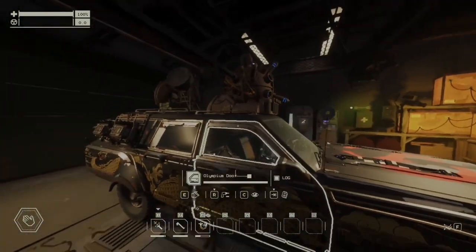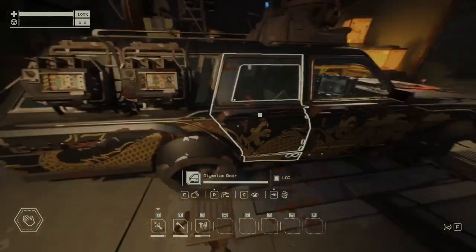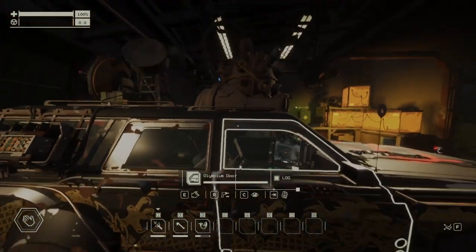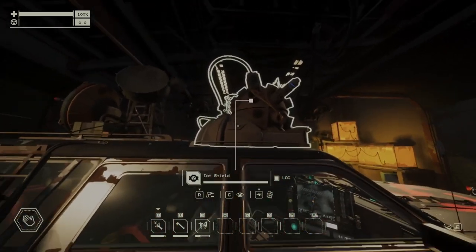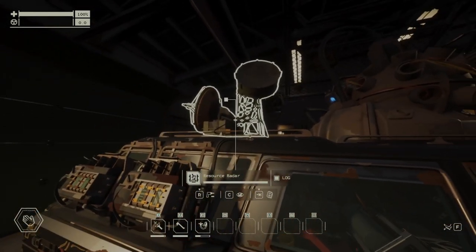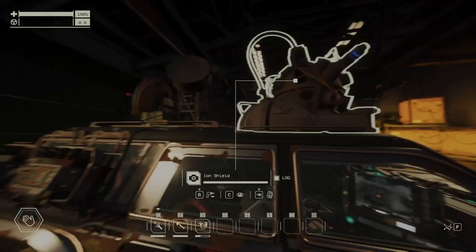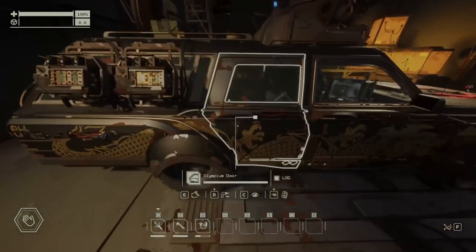Just a few things about the car setup. I realized you can build the car all for damage protection. If you don't have Olympium, build armored. Then add the iron shield and resource scanner. The iron shield blocks all radiation in the game, and the resource scanner finds all resources — you want both when you hunt for Olympium. These are the best two roof upgrades you can add on the car.